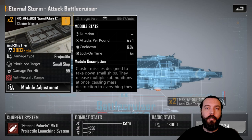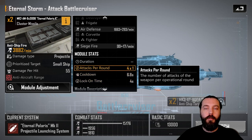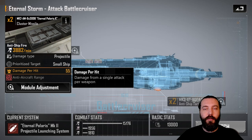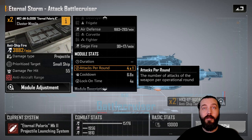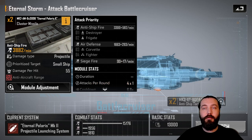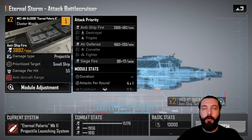It also comes with these nice cluster missiles, which fire pretty decently — four rounds times one, 55 damage a hit, 6.8-second cooldown. So they're firing these missiles off pretty regularly. At 55 damage a hit it's not too much of a problem, because this is supposed to be targeting destroyers and frigates, and they don't have much damage mitigation. This should do pretty well at knocking out enemy small ships.